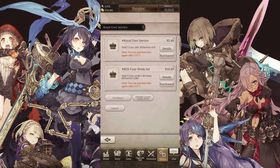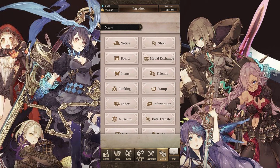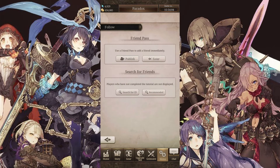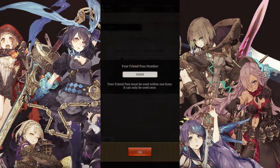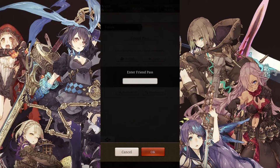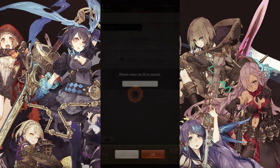Making friends in this game is simply by following them and there are a few ways to go about doing this. You can go to the friends menu, select follow, and from here you can publish your friend pass that other people can use to follow you, or vice versa you can enter theirs. You can also do this by using the player ID code found on their profile.